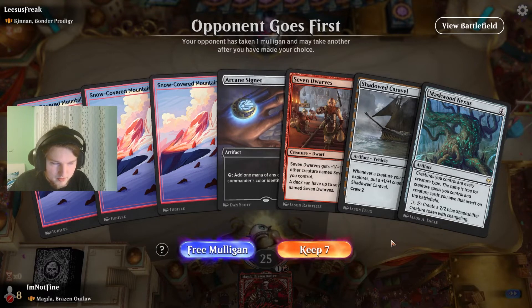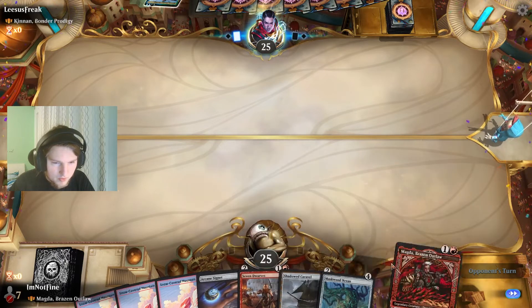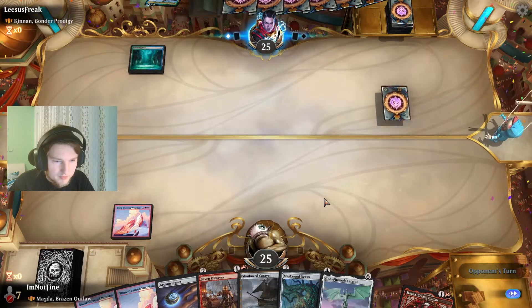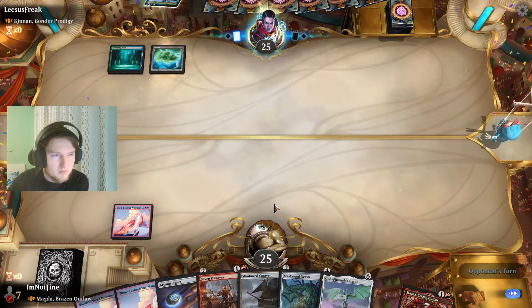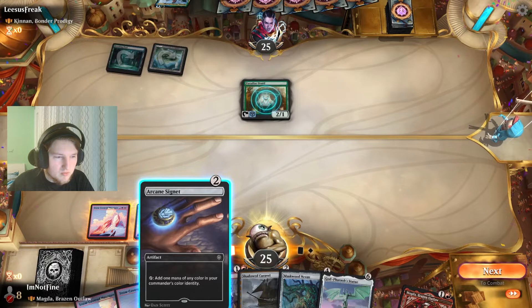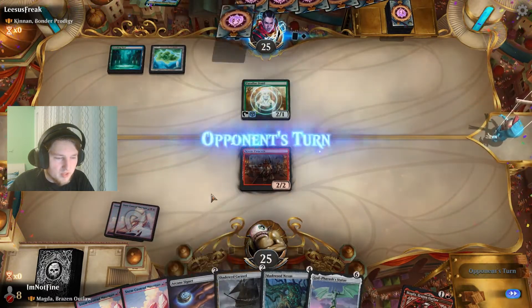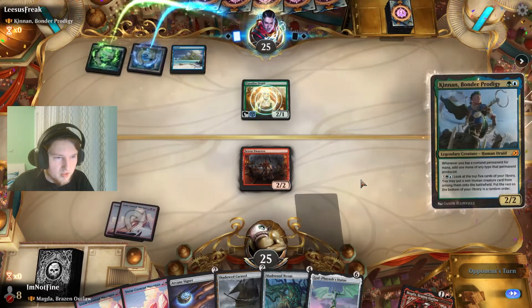Is this a keep? Yeah, I guess. We have a Dwarf, we have Magda, we have ramp. My plan is to go Signet, Magda, attack next turn. I guess they don't block — and if they block, that would actually be really good for us.